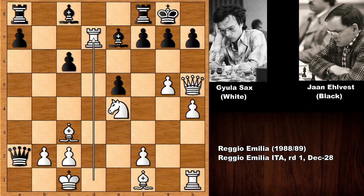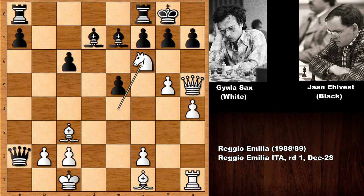And then rook takes on d7 by Gala Sex — why sacrificing the exchange? What is the idea of white? What would you do in this position if you had the white pieces? Well, this was the idea of Gala Sex: removing the defender of f6. So knight to f6 by Sex — he sacks the knight, bishop takes on f6.